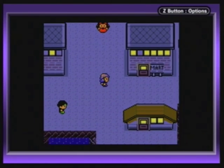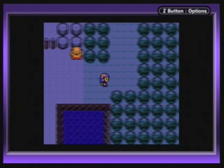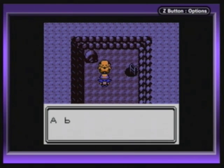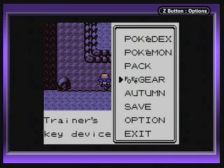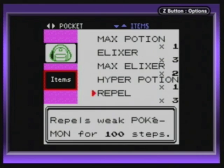I'm back at Vermillion City, and I'm going to be going back to Route 11, which we cleared out. Now I'm going to be going into here, now that Snorlax is gone. This is the Diglett Cave. Pretty much not very badly changed from the last time — it might be a little bit smaller, but it's virtually unchanged. There are Digletts here, and Dugtrios, I think.